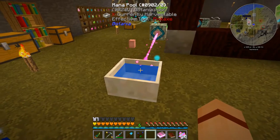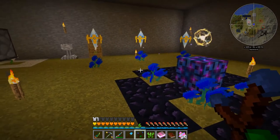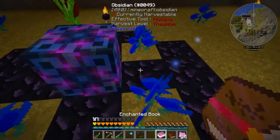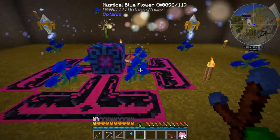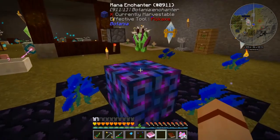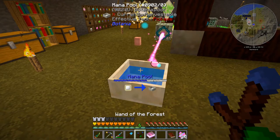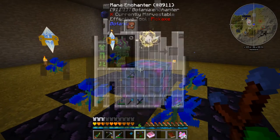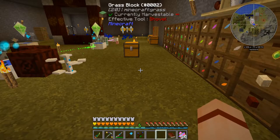How much mana did this use? A little over a quarter of a pool. Let's go ahead and do the helmet — just putting protection four on it, since feather falling doesn't make sense on a helmet. Toss the book down, let it do its thing, and we have protection four on our helmet. That used a lot less because we only put one enchantment on it. Let me go ahead and do the other two pieces the same way. Now all four pieces of armor have protection four, and the boots also have feather falling three.